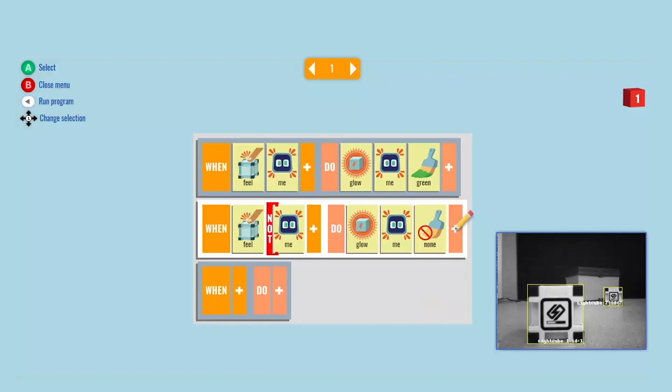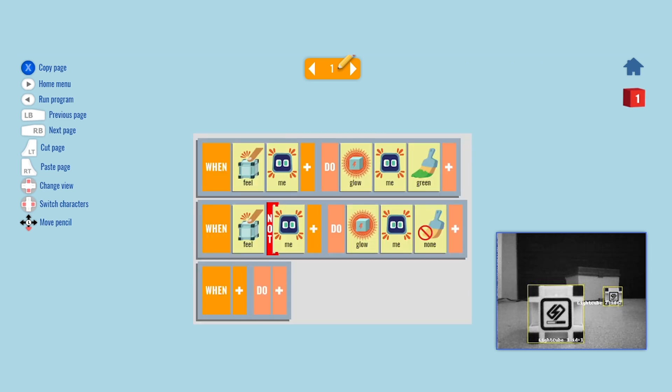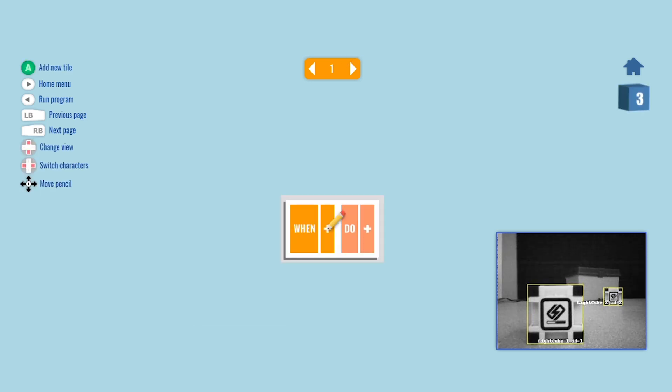Now we'll copy the cube one rules to the other cubes so they all behave the same way. Just put the pencil on the page number and press the left trigger to cut and the right trigger to paste. Then use the d-pad to move to cube two and paste again, and once more for cube three.